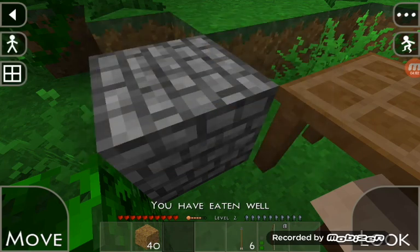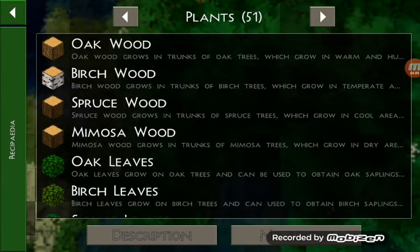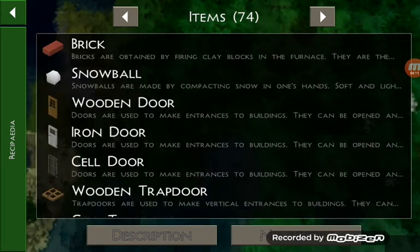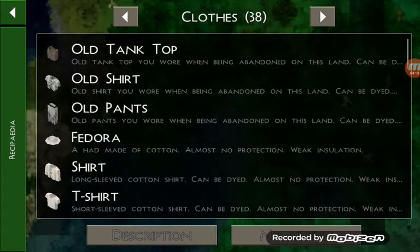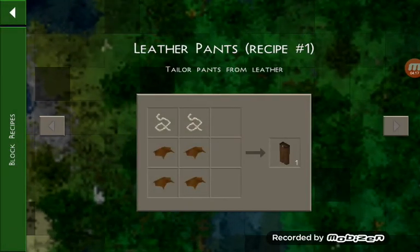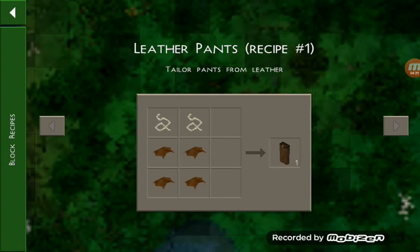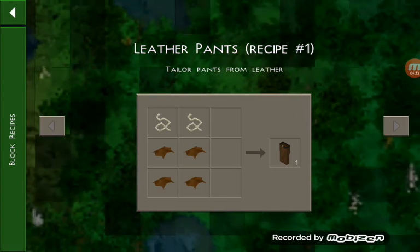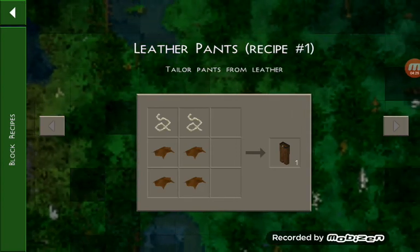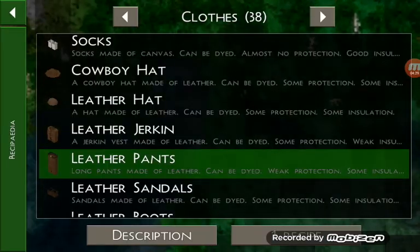I forgot how to make pants — I know how to make the jerkin but I'm going to need the recipe for the pants. You need those four pieces of leather and then two strings on top. I figured that was how you make the pants but I wasn't sure. Alright, now that I know, let's go back and make them.